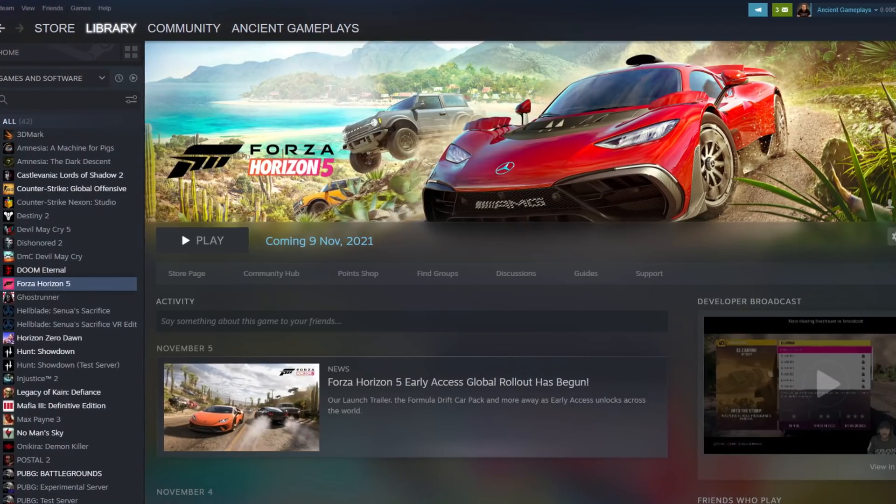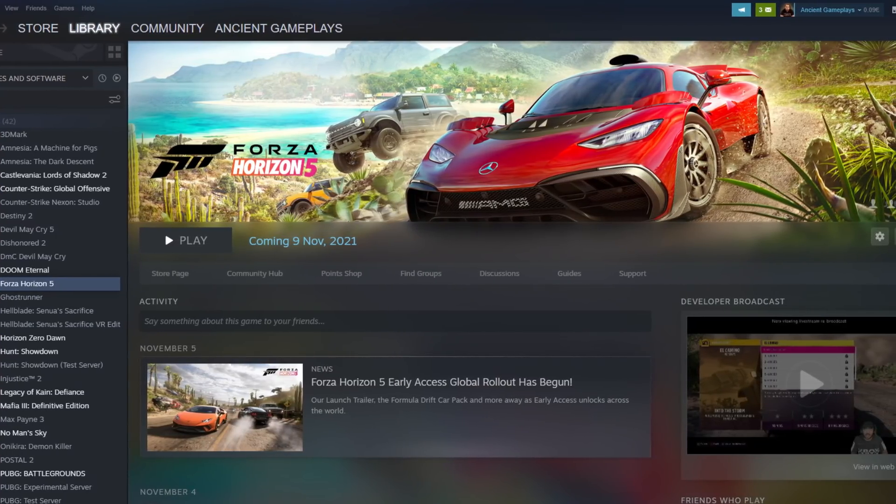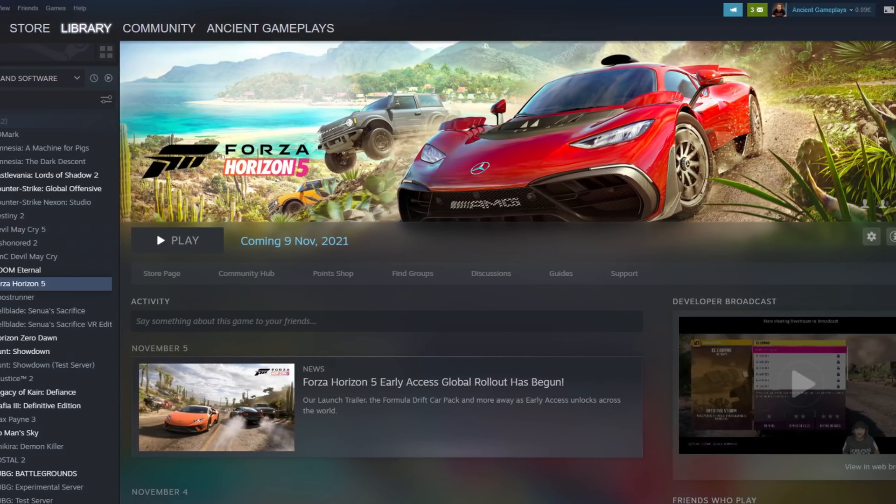That's 4K Extreme settings using Adrenaline 21.11.1 on the 16GB RX 6800 XT versus the previous driver version 21.10.2 — so up to 23% performance increase at 4K, which is a lot. I actually wanted to test Forza Horizon 5 but I didn't buy the premium version, so I'll only be able to test it tomorrow — it opens on the 9th and it's the 8th today. But I do believe AMD that the performance is up to 23% faster.